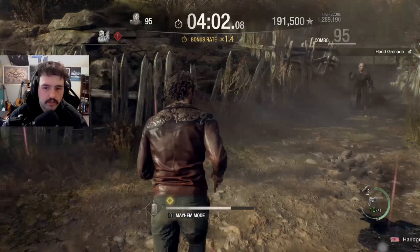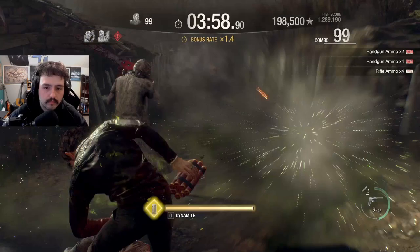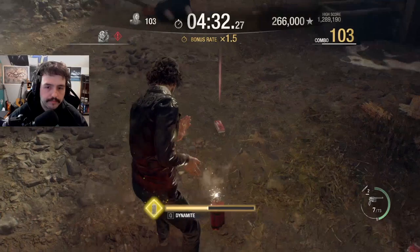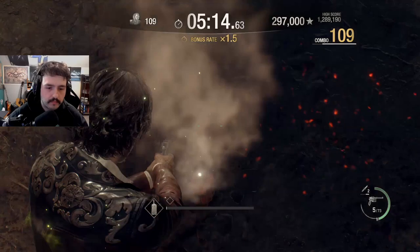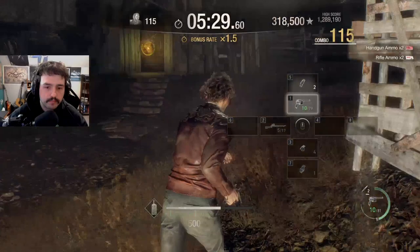Here are the Bella sisters. Just stun lock them and you'll be okay. His dynamite is really useful for just wiping out crowds.